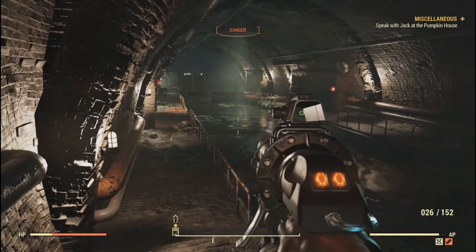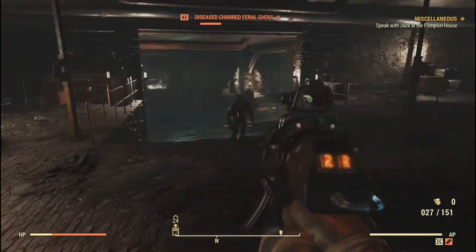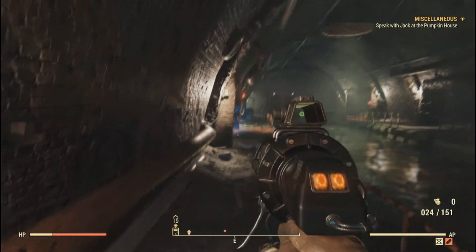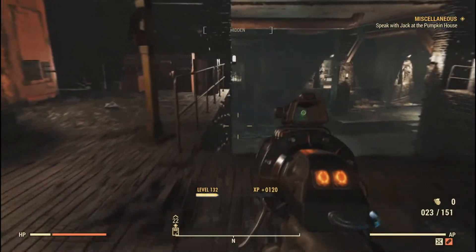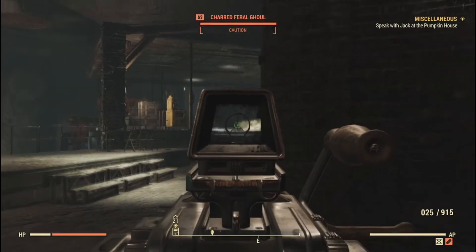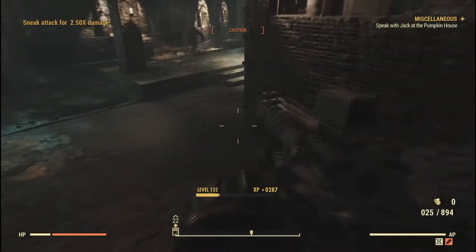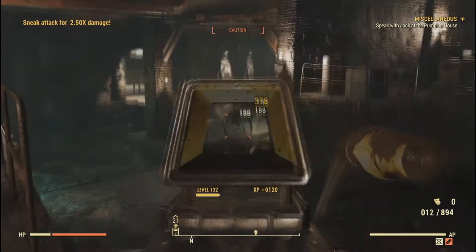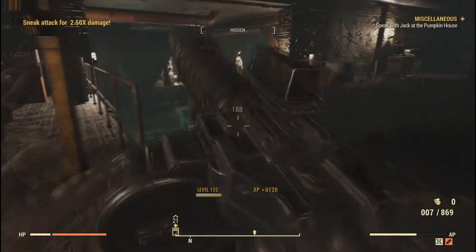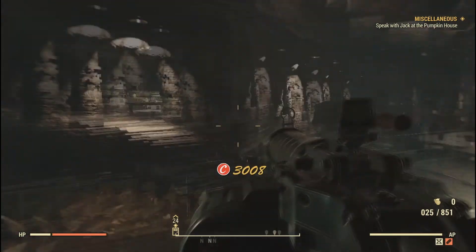They've improved backpack customisation — you can now apply different appearances to your backpacks as skins, which is great because previously you had to craft a whole new backpack to change the skin. You can now add skins to the small backpack as well. A couple of fun tweaks: barbecue grills will now show you flipping steak, and if you have Grognak's Throne in your camp there's a new animation for sitting in it. They've also made it so you can craft a silent version of the Liberty Prime power armor that doesn't constantly blurt things out.